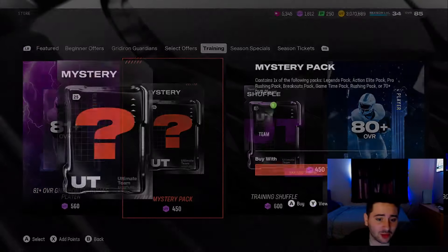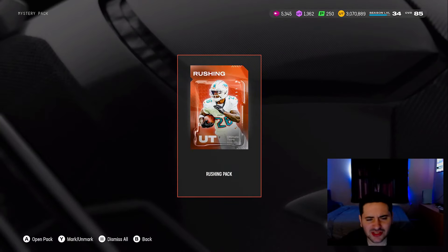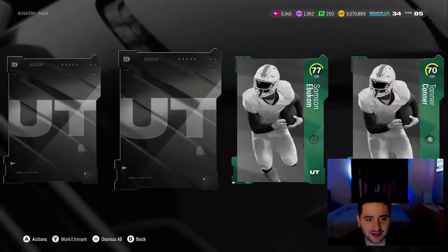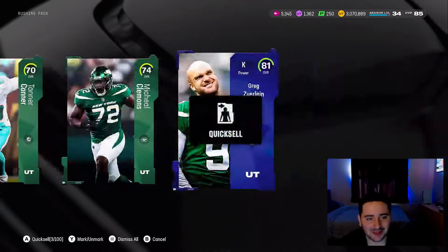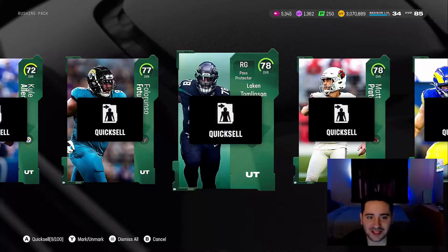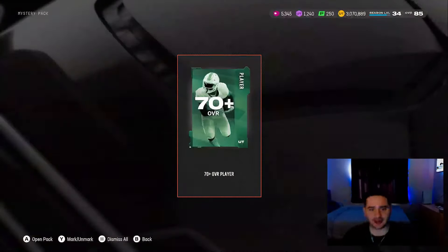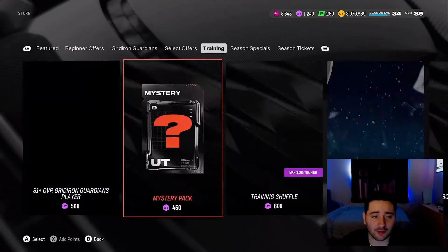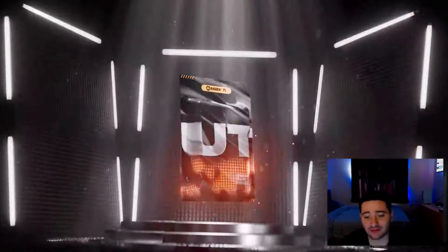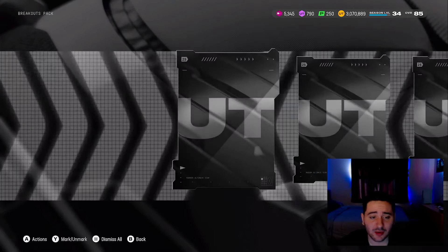Now let's rip the mystery packs. It is Legend Saturday — let me see a legends pack! We got what looked like a LaDainian Tomlinson but it was a team builder slash Team of the Week troll. More team builders. Mystery packs could be hot — they've been hot lately. Then we get a 70 plus right away followed by an uncommon. Moving on — mystery pack with no 70 pluses.